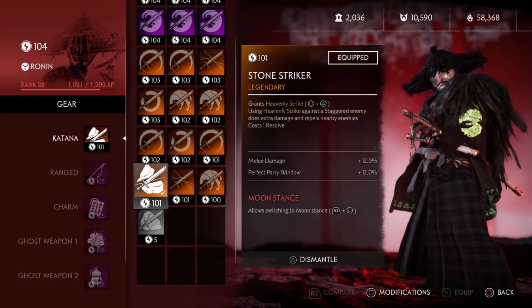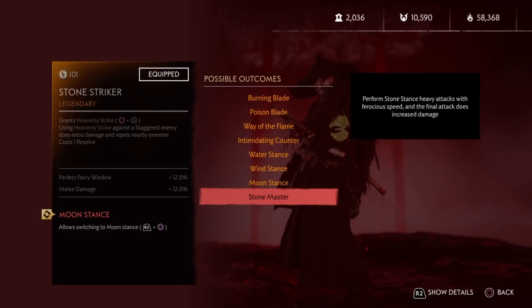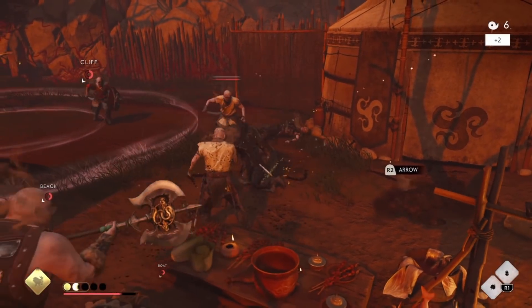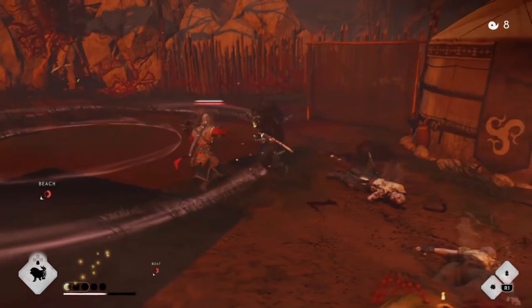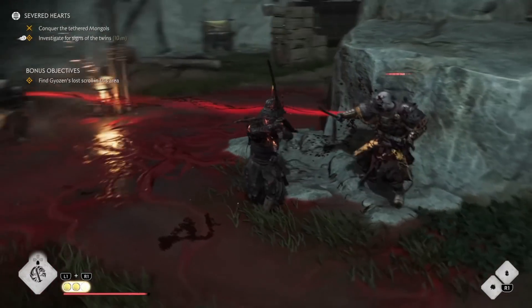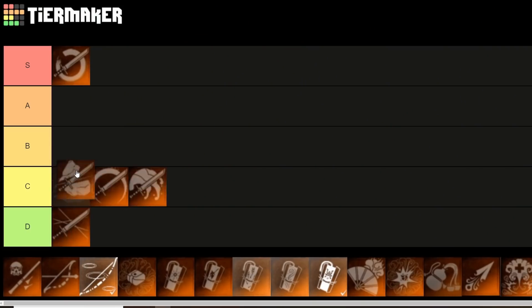Next is the Stonebreaker. This grants the player, regardless of class, the ability to use Heavenly Strike. It also has an additional perk: if you use Heavenly Strike against a staggered enemy, it'll do extra damage and repel nearby enemies. The main reason you'd want this is for that extra damage against staggered enemies. As you can see in this example, since this guy still has his guard up we get the normal Heavenly Strike animation and it kills with 3 health bars. However, if I take down their guard first, the Heavenly Strike does a 2-slash move dealing around 5 bars of damage. For a staggered build with a quick damage burst, I'd put it at A tier.